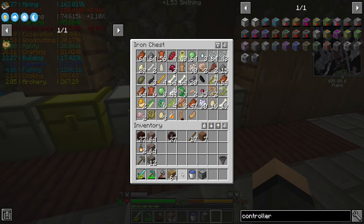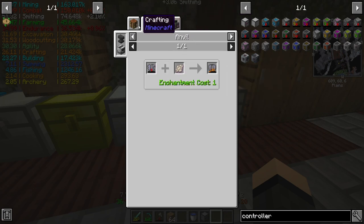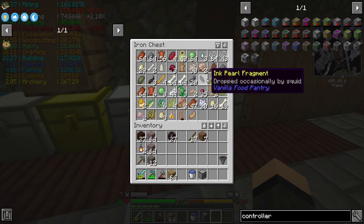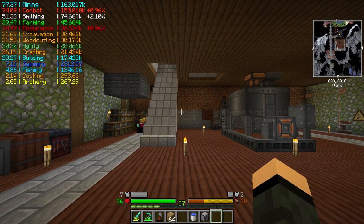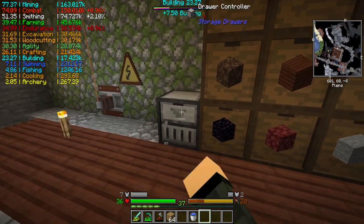Mob drops — up to 30 phantom membrane now. Honestly, buddy cards, that's about the only thing I'd use it for, plus repairing Elytras. That's the main reason I want a good sized stockpile. But there's our drawer controller.